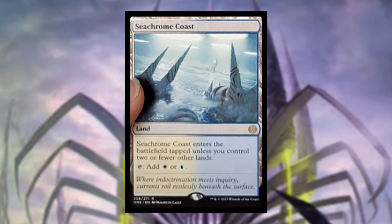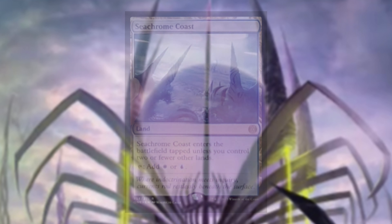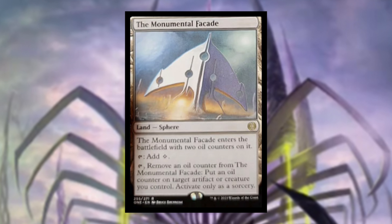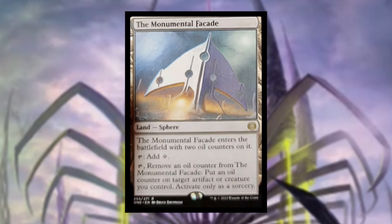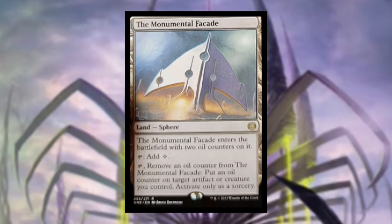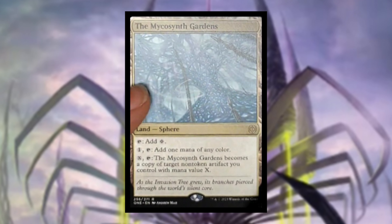Sea Chrome Coast enters the battlefield tapped unless you control two or fewer other lands and taps for white or blue. I personally picked up some of these and they cost me a lot, so I'm very excited to see this reprint. The Monumental Facade enters the battlefield with two oil counters on it. You can add colorless, or remove an oil counter to put an oil counter on a target artifact or creature you control, as a sorcery.